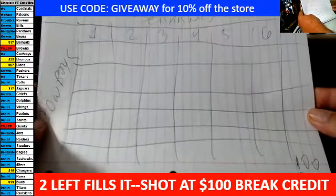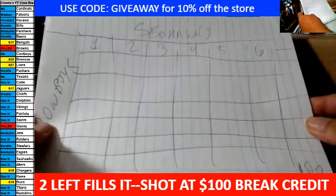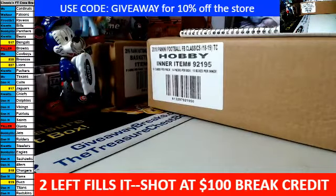So this is the video to figure out who gets what square, and I have to do the randoms for the numbers — top and bottom: 0, 1, 2, 3, 4, 5, 6, 7, 8, 9. The first one will be for the Seahawks, the second one will be for the Cowboys.